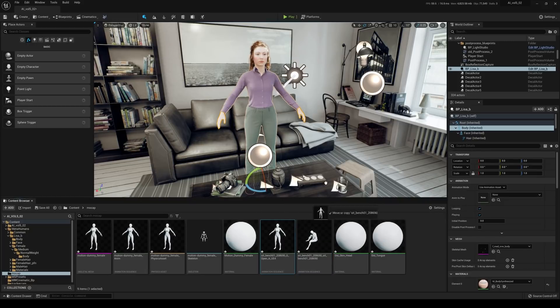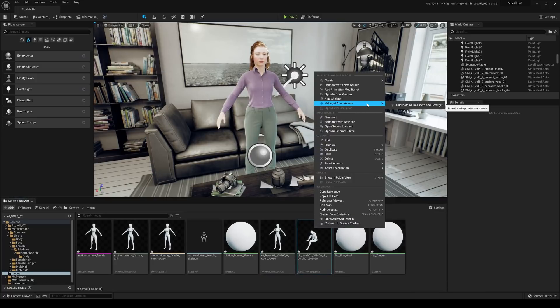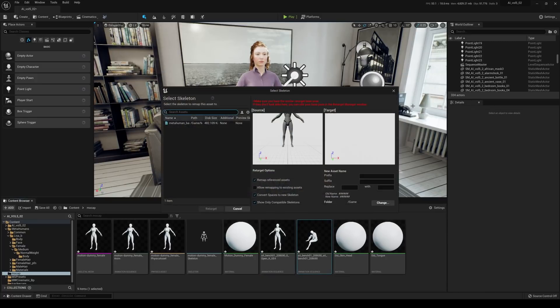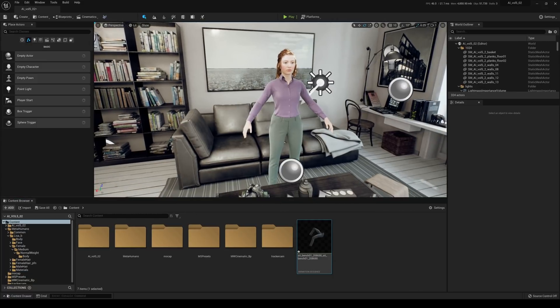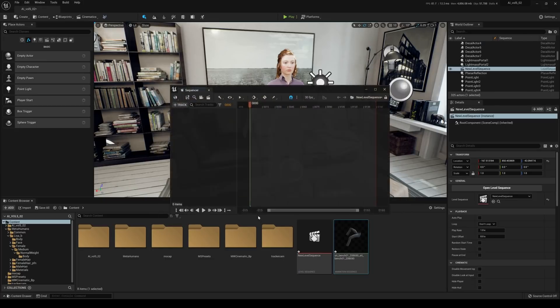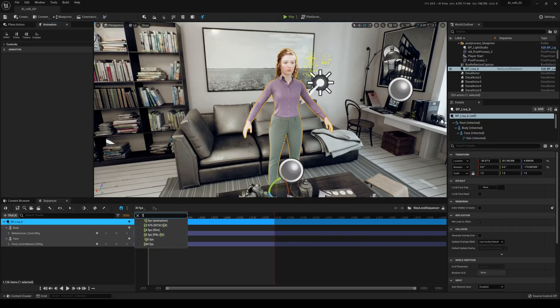Now that we have this animation imported, we can retarget it to our MetaHuman. I'll drag and drop the skeleton into the viewport briefly then delete it. Right-click the animation sequence, go to Retarget Anim Assets > Duplicate and Retarget. Since both characters are in the same A-pose and both set to Humanoid, I can retarget to the MetaHuman — click Retarget. Then I'll go to Cinematics > Add Level Sequence, name it, dock it, add the MetaHuman, and change the FPS to 24.